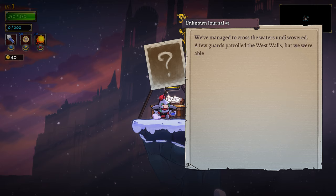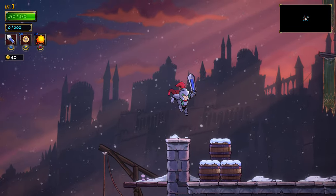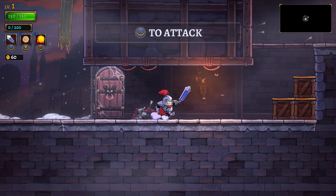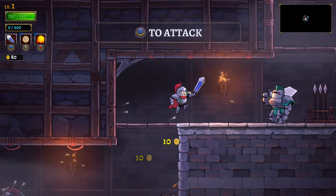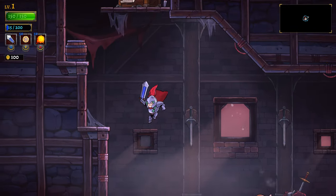We've managed to cross the waters undiscovered. A few guards patrolled the west walls, but we were able to remove them without raising a signal. At sundown, we'll start ascending the wall. Provisions should be waiting for us at the top. Hold A to jump higher. I got you. Dope, get me out of there. Still got it, baby.